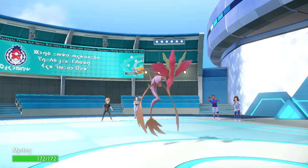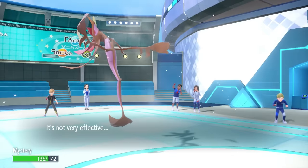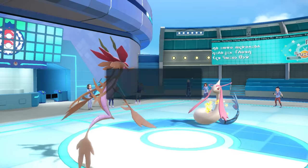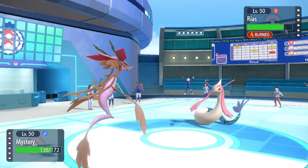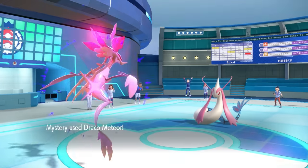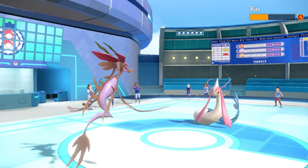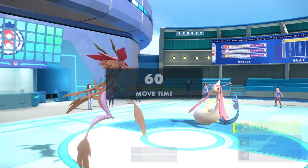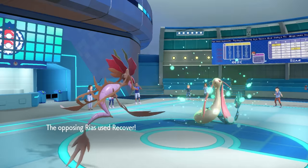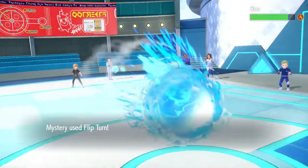I decide Dragalge is a pretty good switch in. I go to drop some Dracos — they stay in and go for Ice Beam, which is super effective, but I'm wearing an Assault Vest and that lets me not take that much damage. As the Draco Meteor comes through, Milotic is too bulky. The burn does at least chip it every turn, which is fine. With my special attack drop they can just Recover, so I go for a Flip Turn to switch into whatever I like.